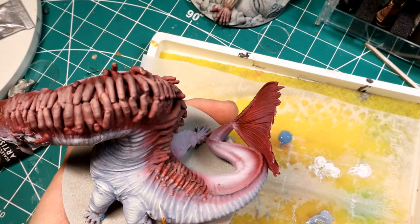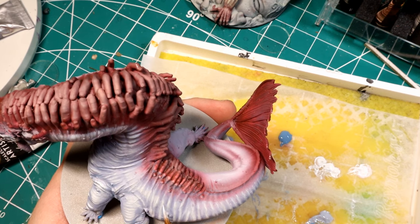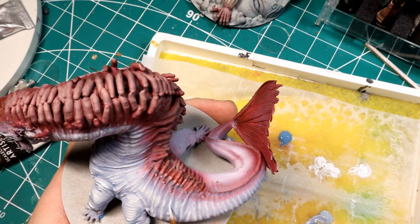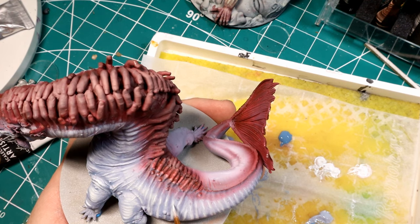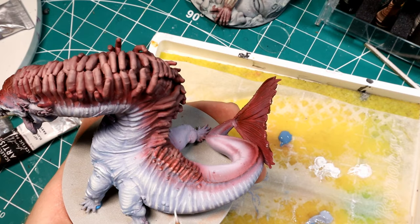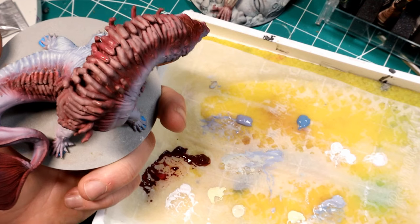Now I'm going in with pure white, hitting the middle area along the side where his skin is starting to bend, just hitting with that pure white to really draw your eye into the middle of the monster.